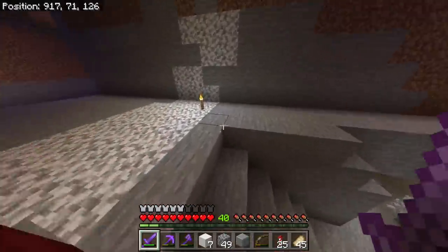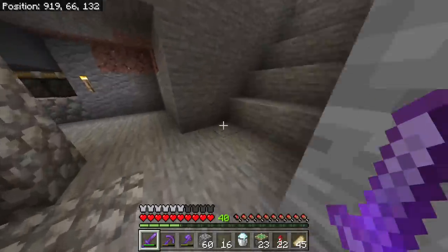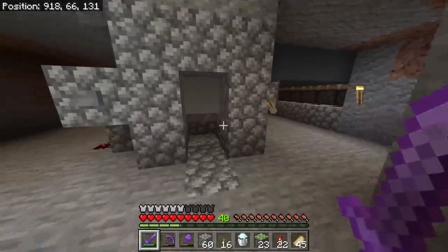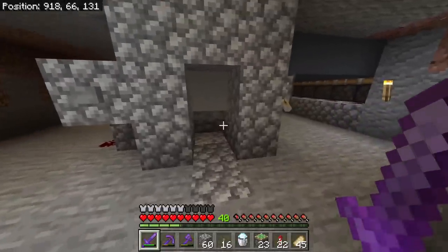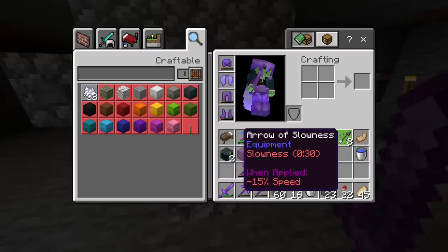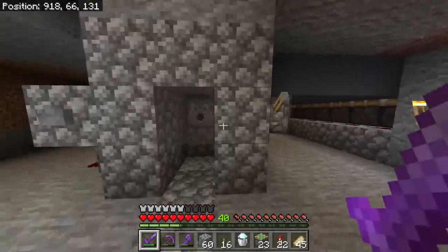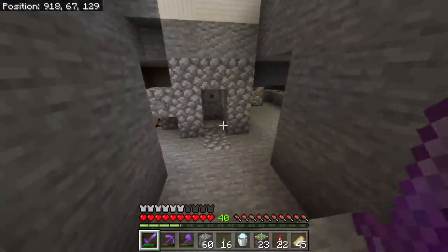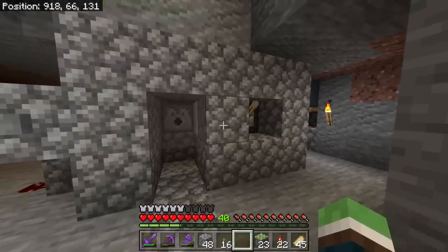The piston problem is really destroying my whole idea. I also want to implement powdered snow because it turns skeletons into strays — that's what they're called — so you can get slowness arrows. But of course once they transform, if you flip the switch they all pop out the side. Oh my god, this is ruining everything.